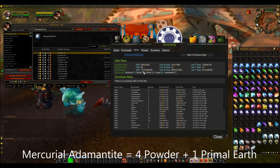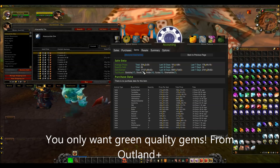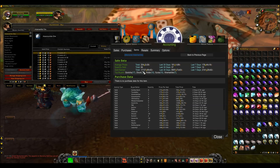You have to be in Outlands if you want to do adamantite ore. If you are still in vanilla content, I recommend thorium ore. If you are in Wrath content, I recommend cobalt ore — because you want the green quality gems to sell, not the blue quality gems. Saronite and titanium give you blue or purple quality gems, which are not worth very much to levellers.